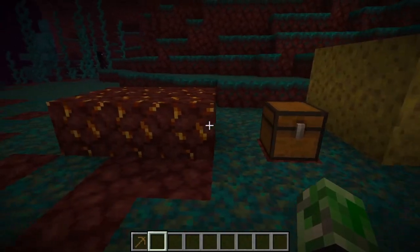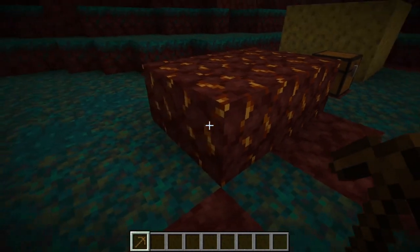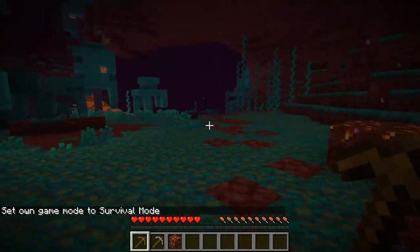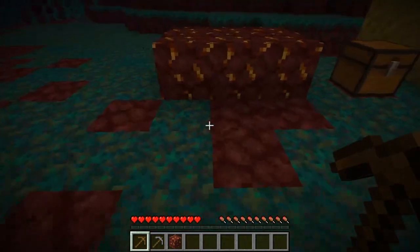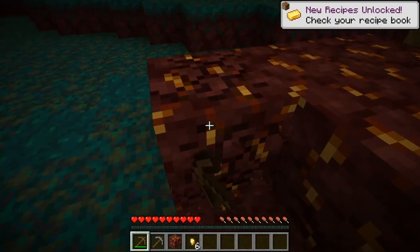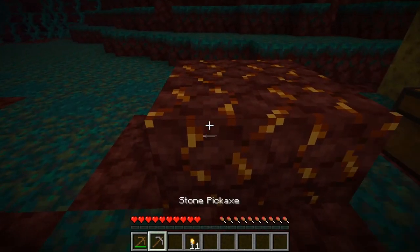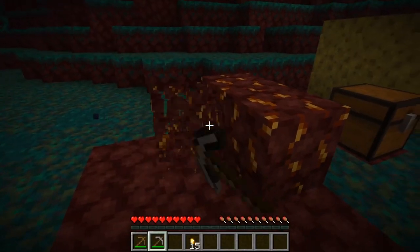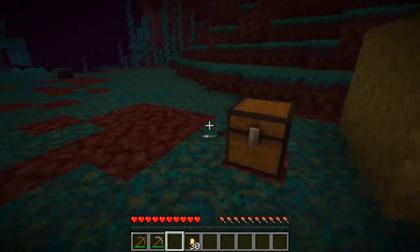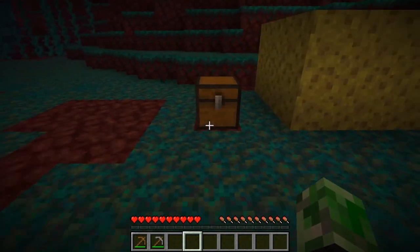So the wooden pickaxe — anything below iron — you can mine the Nether Gold Ore, but you need an iron pickaxe if you want to actually get the drops. Let's grab a stone pickaxe — we've got to go into survival again. So he just fell. He's burning. If you want to mine it you can, but you're going to get some golden nuggets. You don't get the full ore — that full one came from me obviously putting it back. With a stone pickaxe, you just get the nuggets. Anything below iron, you will not get it properly.